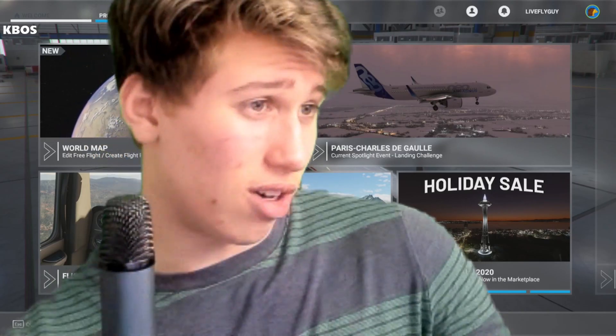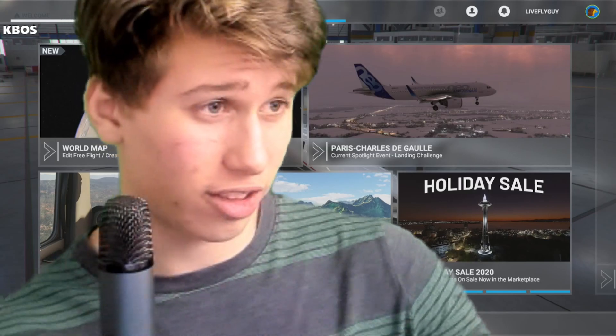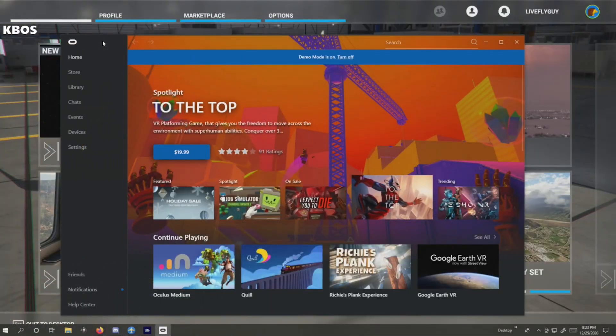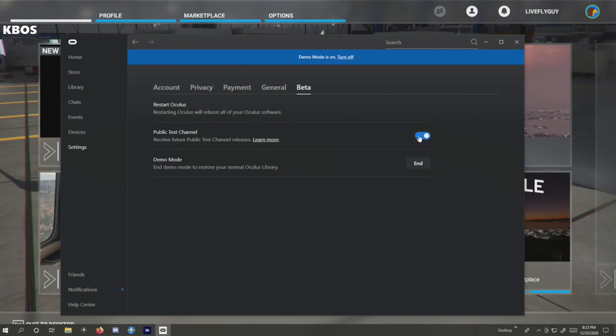The first thing you want to do is, because it's an Oculus headset, you want to open the Oculus app. So you see this? What you want to do is go to Settings, then go to Beta. You want to enter the Public Test Channel, and also start the Demo Mode, then restart Oculus. Once you've done that, Oculus is all set up.